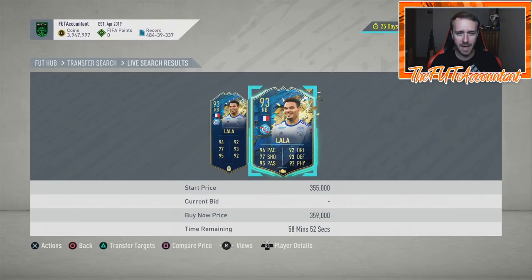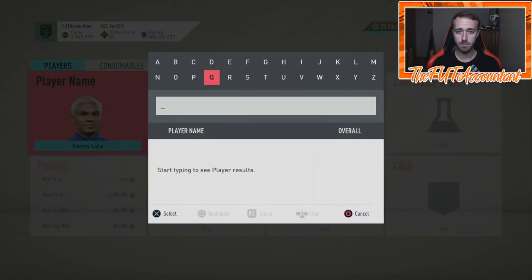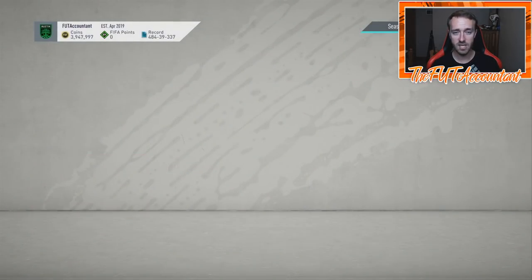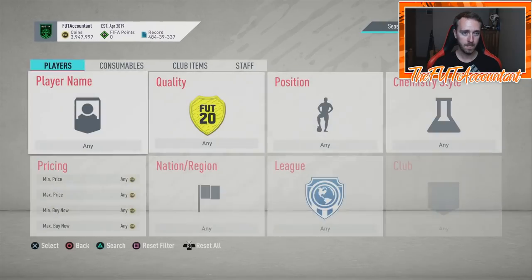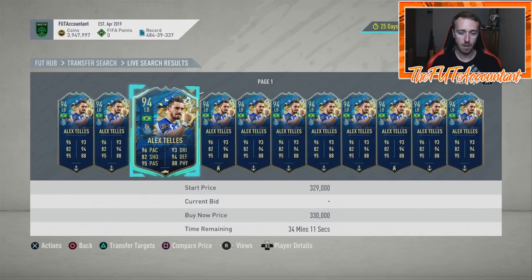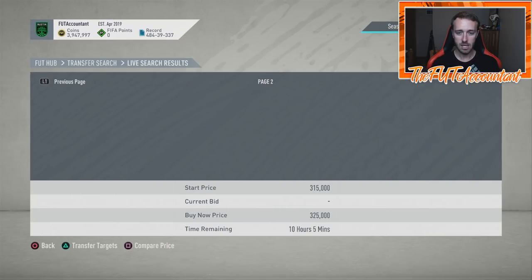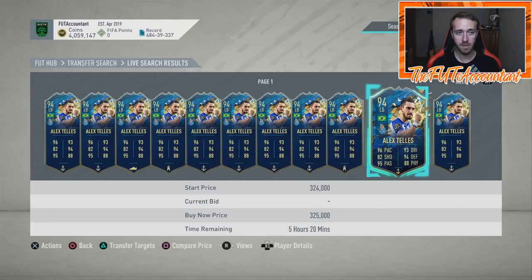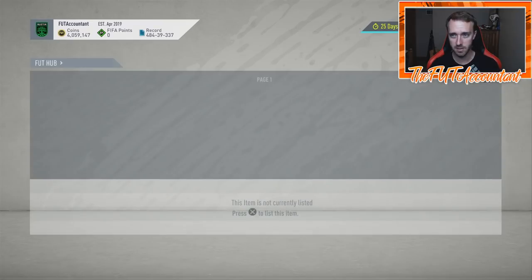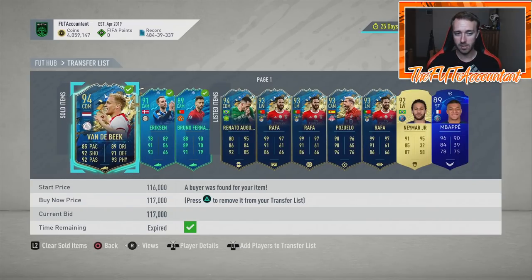Just watch for those panic-type situations. If we get a right back Summer Heat card that comes out, just like we saw a panic and a big time sell-off in Team of the Season Alex Telles when the Mendy objective came out — this guy was extinct a couple weeks ago at 550,000 coins and now he's on the market at 300k. We just got the sale on that Vandabeek card so we just made a solid little chunk of coins right there.